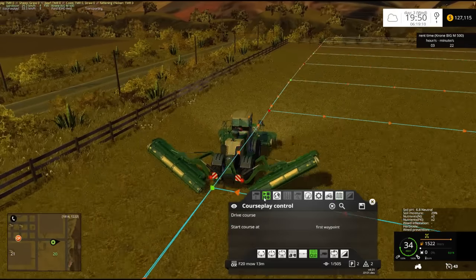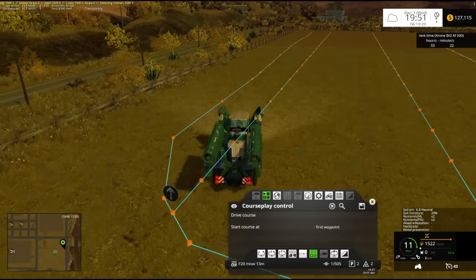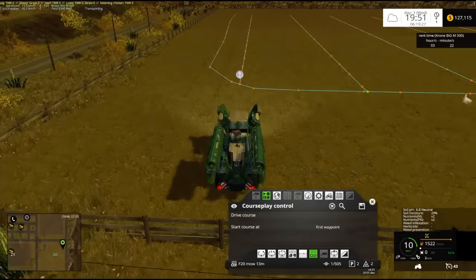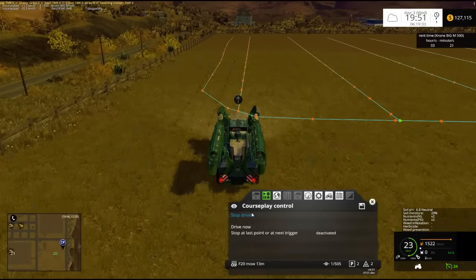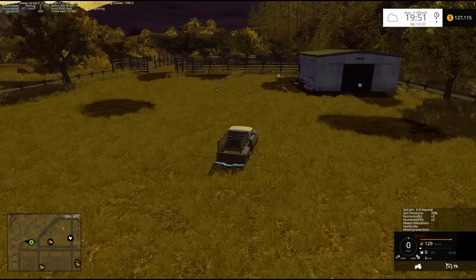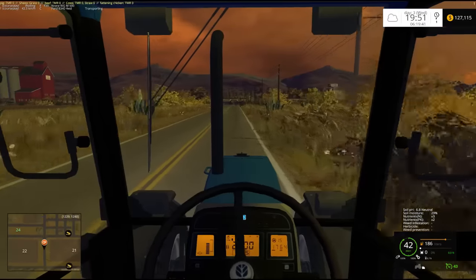Where's the starting point? It should be over here somewhere. One thing to note: if your tractor is ever going around in circles and you're using courseplay, it's usually because you're too close to your starting point. The easiest way to get tractors lined up and started is to get them lined up like I just did. Now it just has to drive straight and then it's going to lower and do its thing.